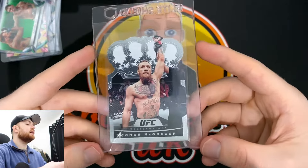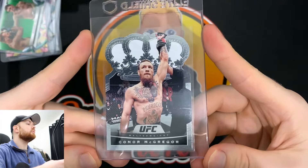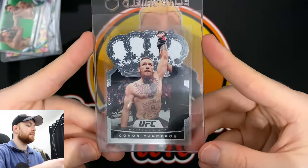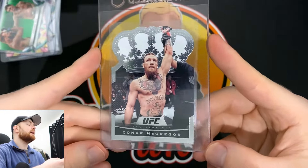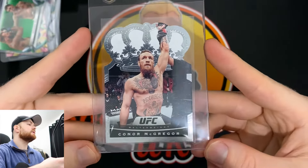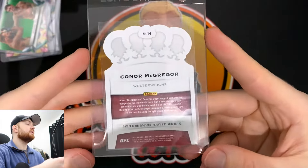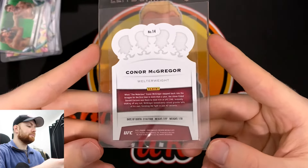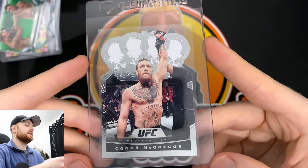Next up, another UFC fighter — Conor McGregor. This is his Crown Royale. I think I sent off a Khabib in the previous episode, but this is the Conor McGregor for this episode. I've always been a big fan of McGregor, I pretty much followed him from the beginning of the UFC. Me being Irish myself, I was keen to jump on the McGregor bandwagon. It's a pretty nice card, though I think the edges will make it difficult to grade.